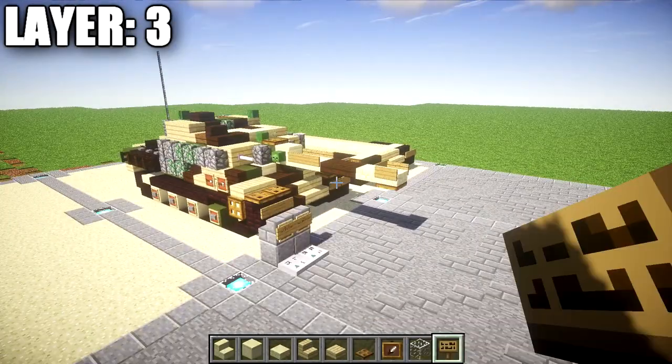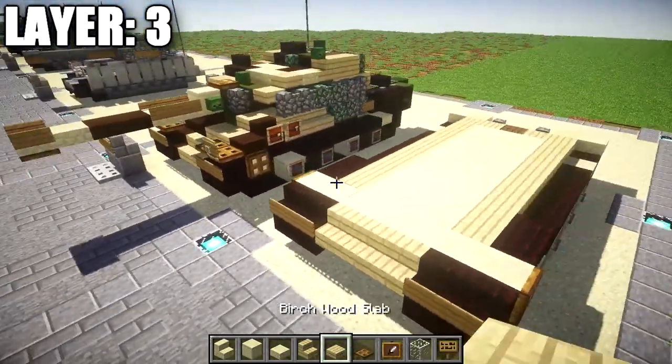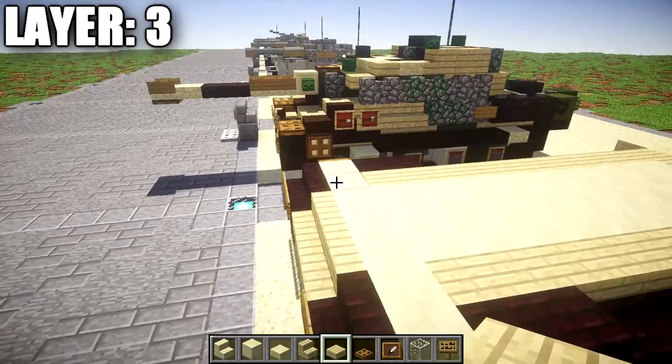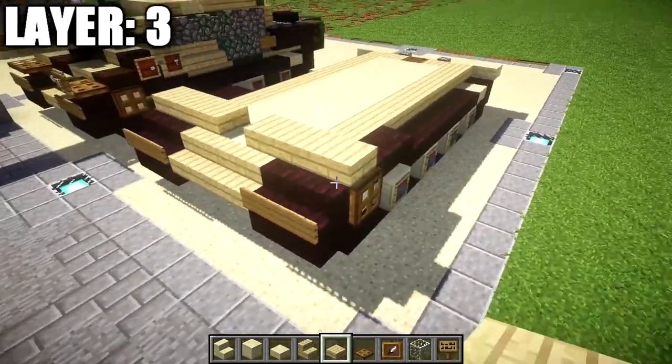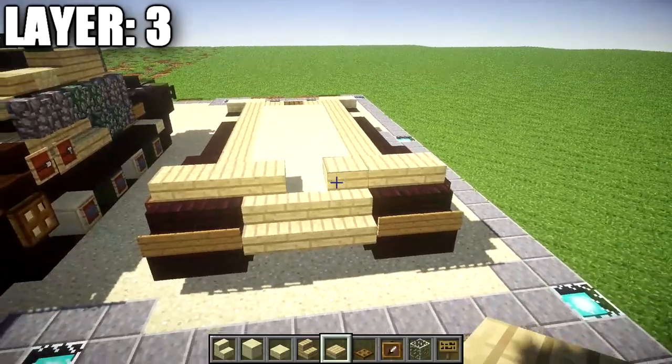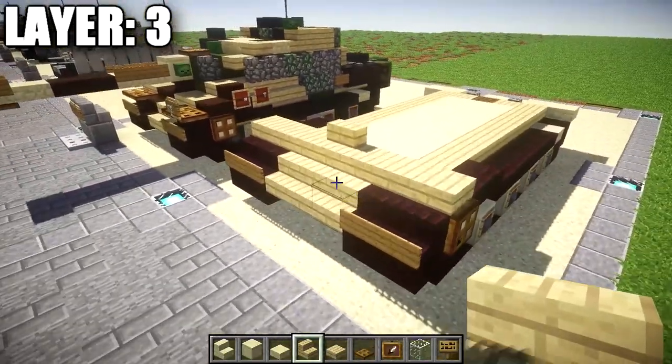Moving on to layer three. Start by taking birchwood slabs and place down a row of three on top of the row of seven sandstone blocks across, leaving a space in the middle. In the middle space, place down a birchwood stair. Coming off the two slabs on both sides, on top of these nether brick stairs, place down two wooden trapdoors on both sides.